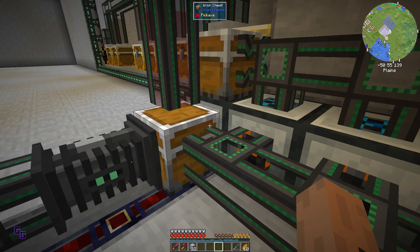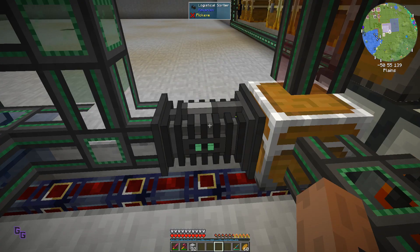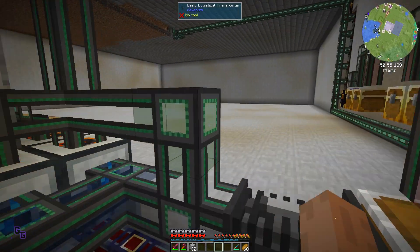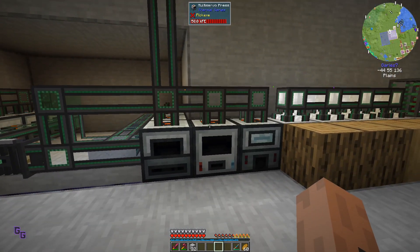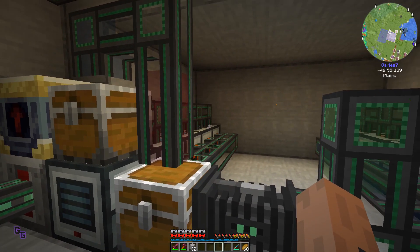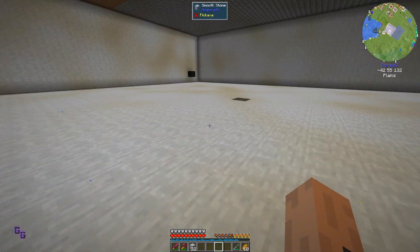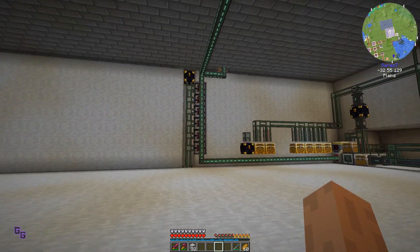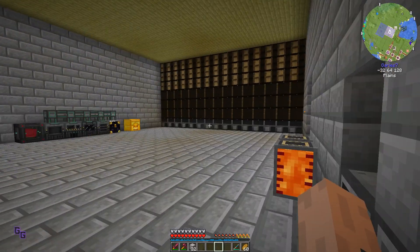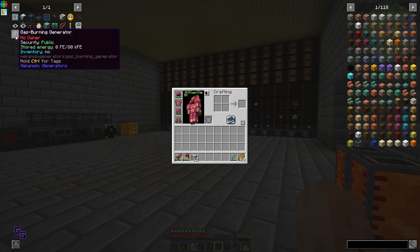So it basically feeds out and then feeds back to the chest, keeping the same filter. All the pipe connections are blue and it extracts at the top - easy. But now we're running out of power, so we need to make a plan with power before doing anything else. These sterling dynamos are not keeping up.